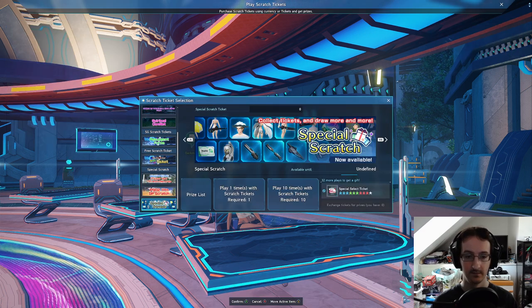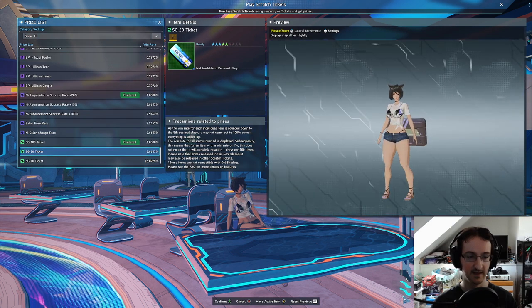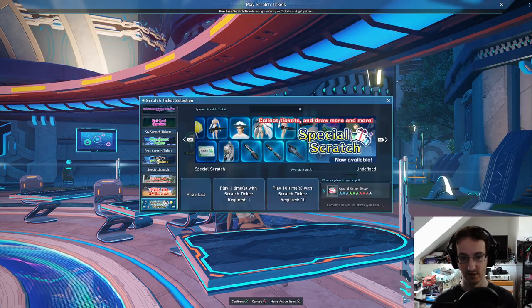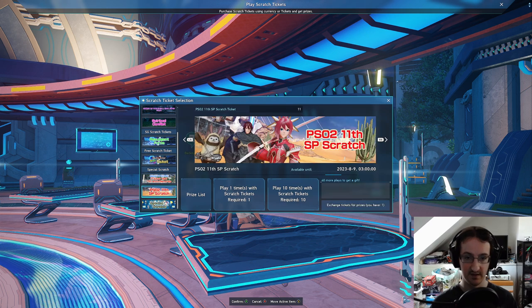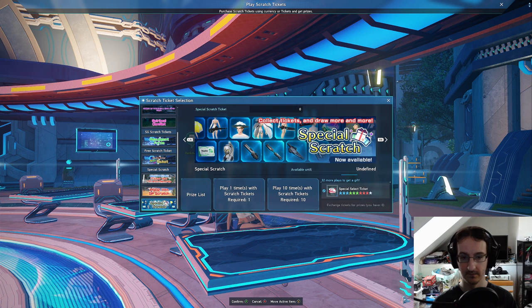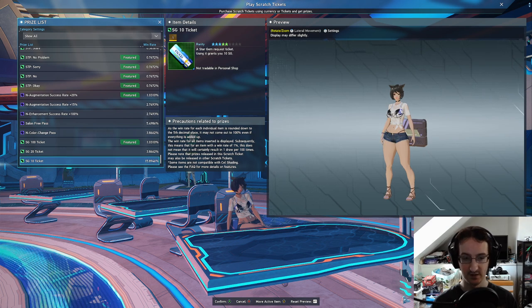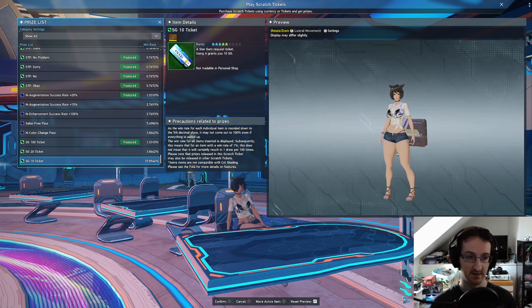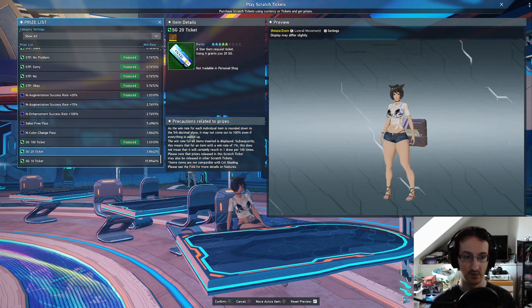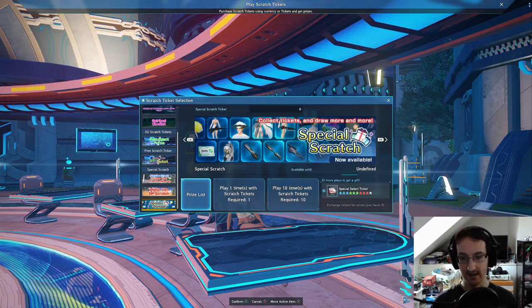Another way of getting star gems is through the special scratch tickets. There's a special scratch type that you access with special scratch tickets - at the moment there are extra ones on to celebrate the 11th anniversary. If you go into the prize list and scroll to the bottom, there are actually star gem tickets you can get as a reward. There's about a 15.8% chance of getting a 10 star gem ticket, and a 1% chance of getting a 100 star gem ticket. Also bear in mind that every so often you'll get a select ticket from doing this as well.